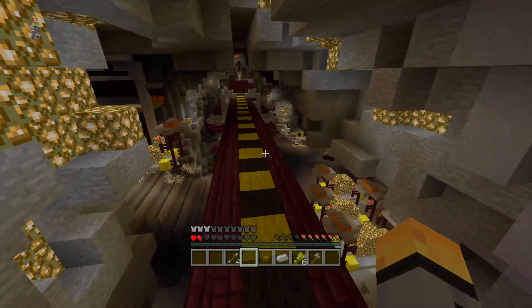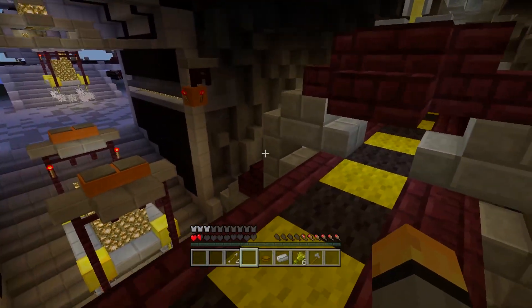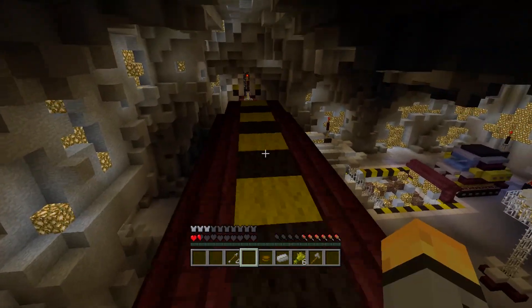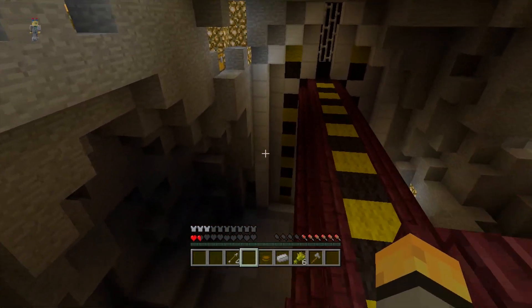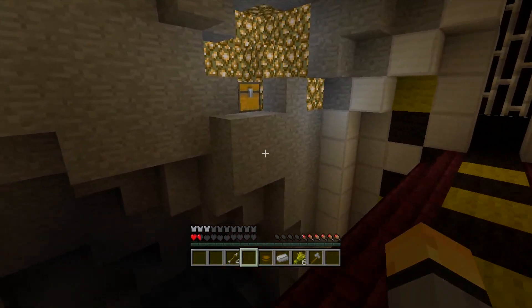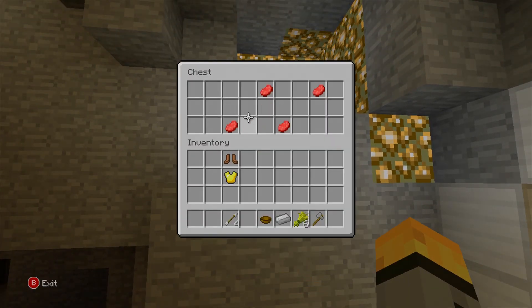Trust player options now include leads and horses, so if you're not trusted to use that stuff you can't, which is good. Minecarts falling through blocks while being pushed up by pistons have also been fixed. They're still working on the mining animation, but as far as I can tell it's still broken.